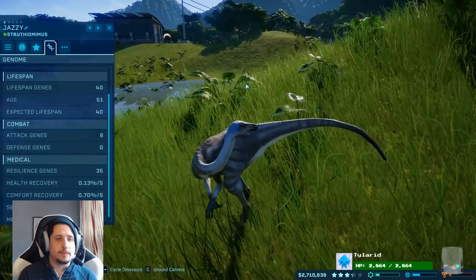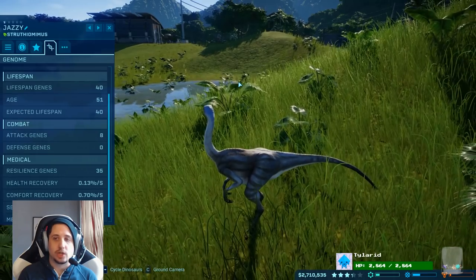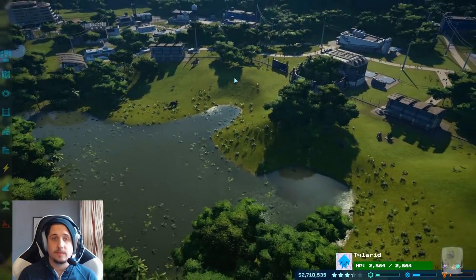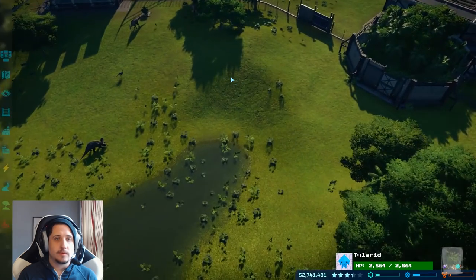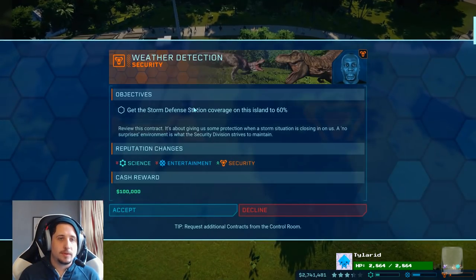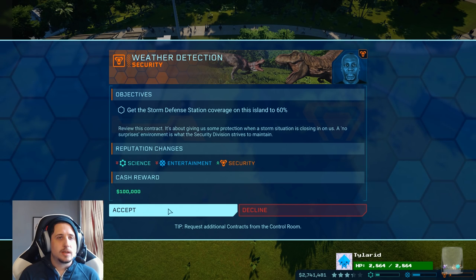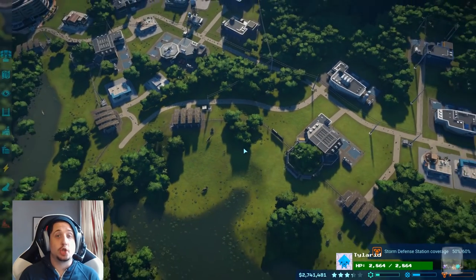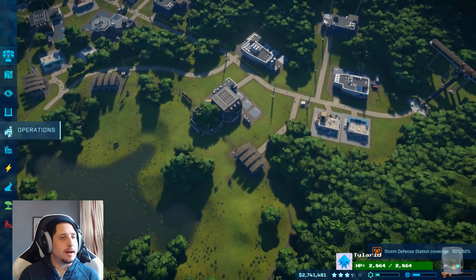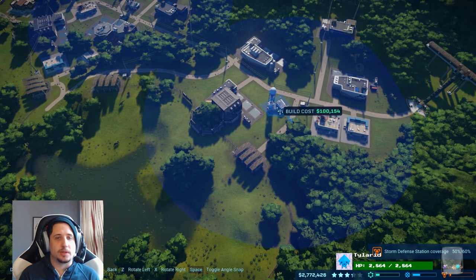That's okay. We'll just make more, we'll keep the cycles going. I know you've handled work like this in the past, so this contract should be right up your alley. Get the storm defense station coverage on this island to 60% — what is it currently? 50%. Shouldn't be that hard. I'm always ahead of you, buddy. I'm playing chess while this guy's playing checkers.